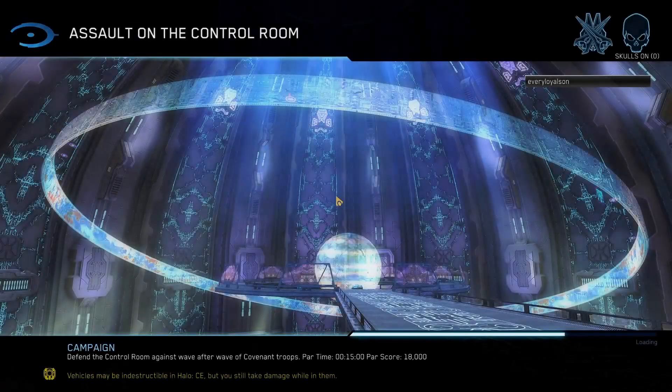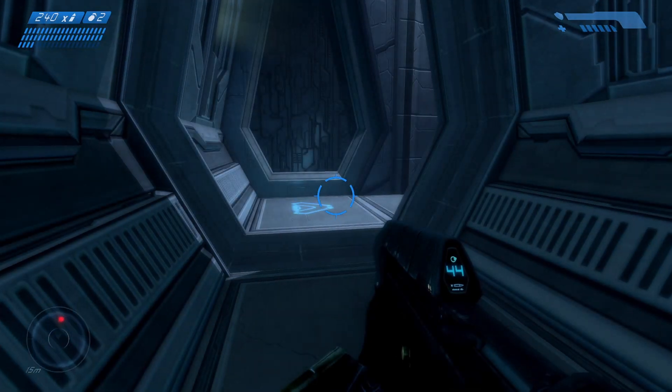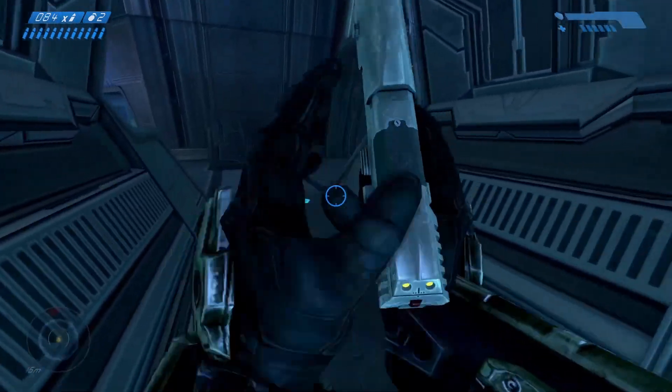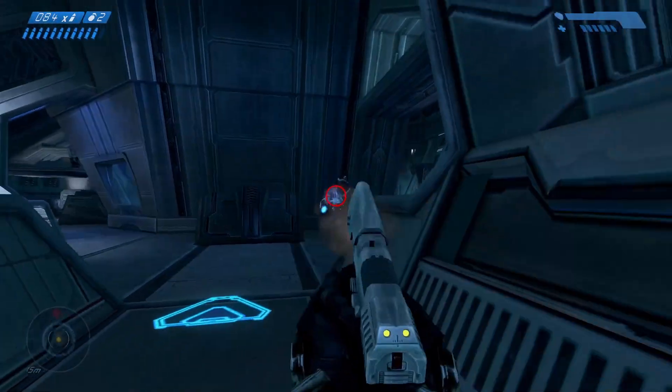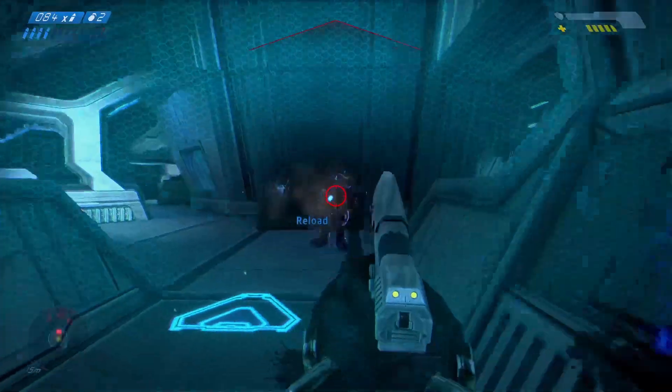Alright, welcome back everybody to Halo 1, Halo CE. We're gonna do Assault on the Control Room. It's a relatively long mission that you can shorten up a little bit, but not by as much as I originally anticipated.